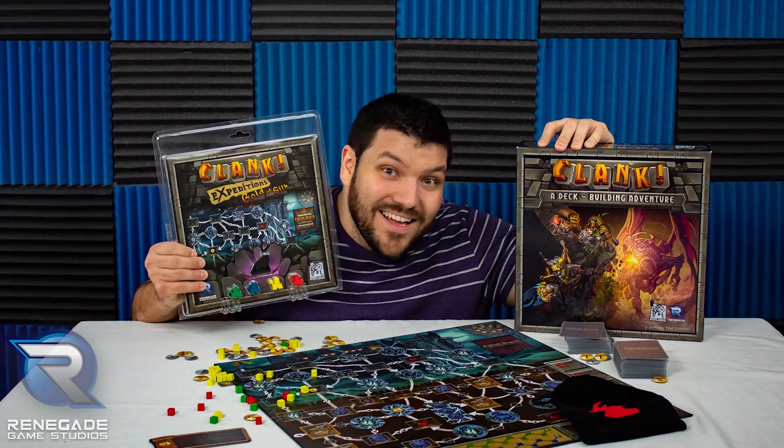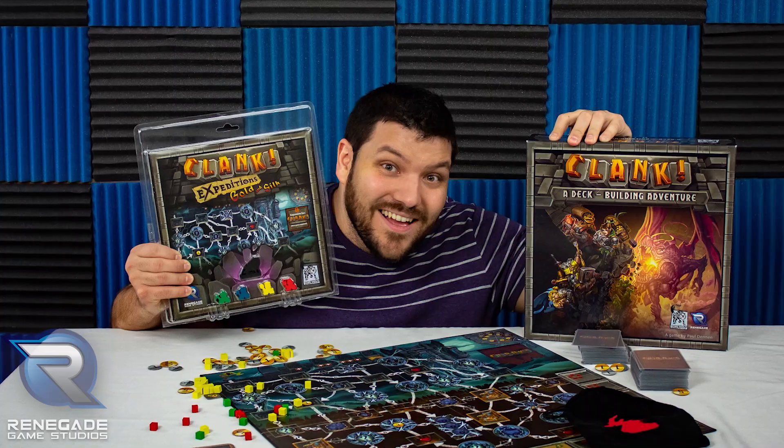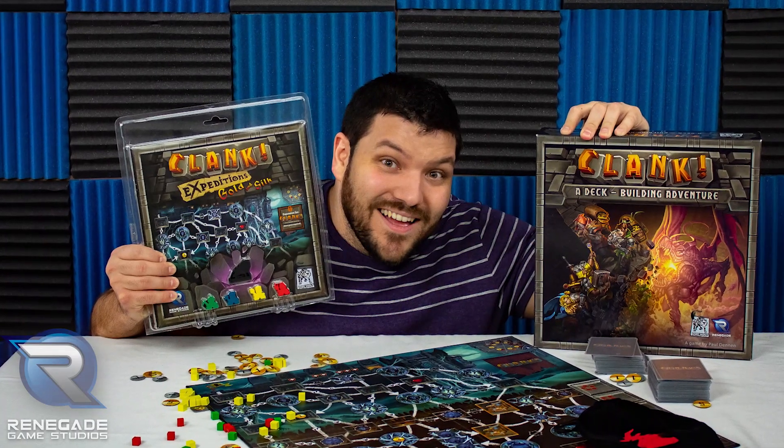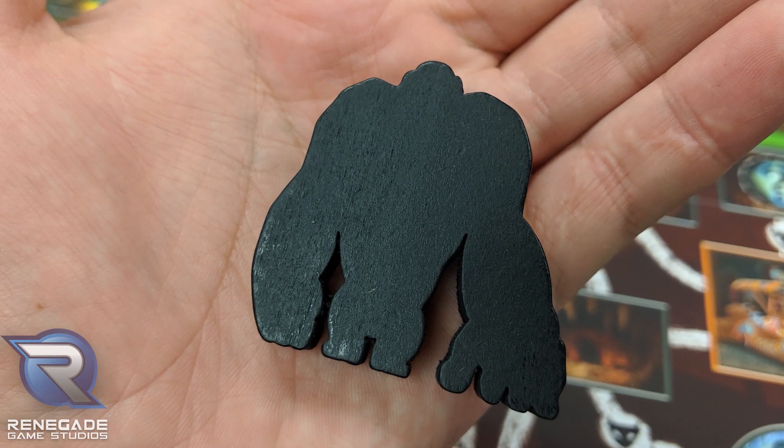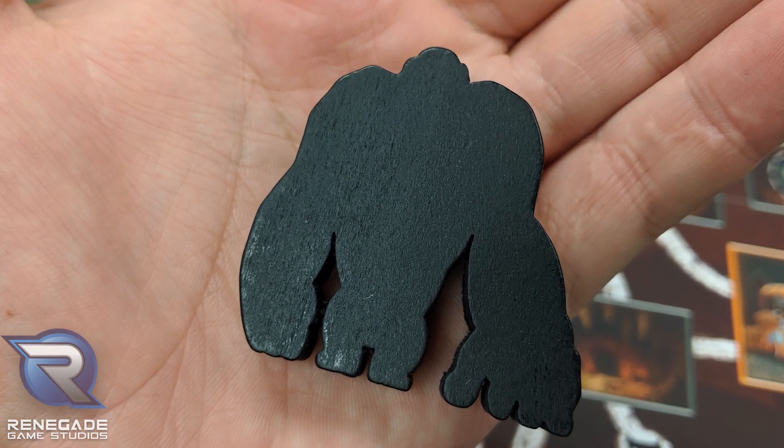So if you've played the Expedition Gold and Silk expansion or if you've seen my review on it, then you know that this is just a new board with some new tokens and stuff. There are no new cards. It just comes in a little blister pack. You also get some new meeples. In this one you get the Ape Lord, the big baddie that you're fighting against. The other one had the spider and stuff.